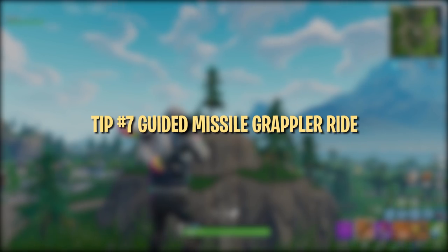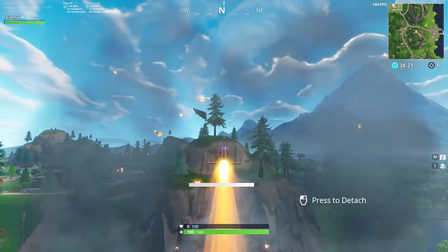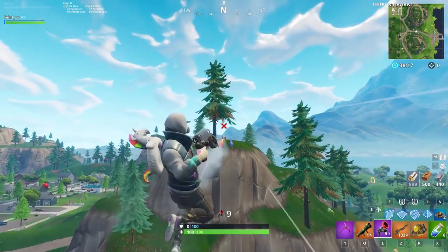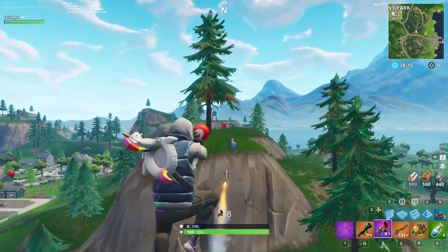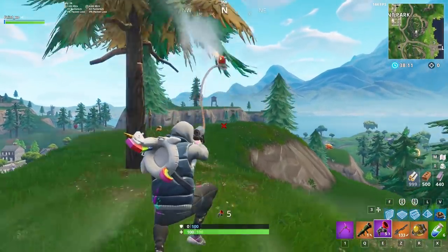The guided missile Grappler ride is one of the more unique tricks you can pull off with the Grappler. It's good for crossing large gaps and flying through the air indiscriminately, or just having fun with friends. The timing might be a bit tricky to land the Grappler shots consistently, so be ready to grapple onto something nearby if you miss and fall.